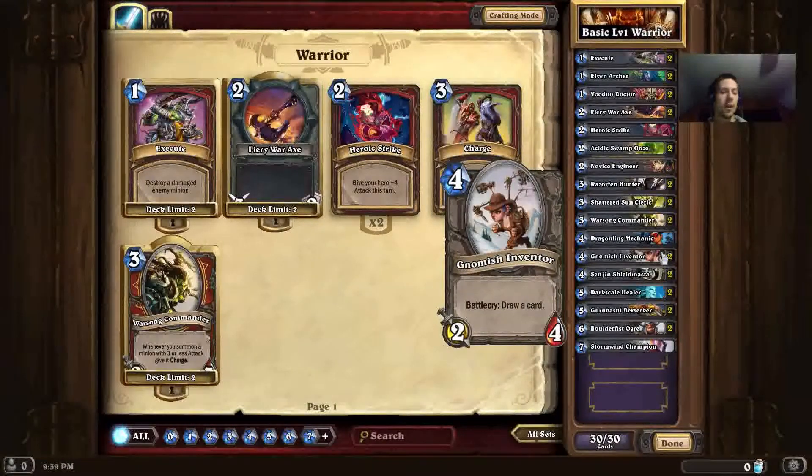Next up we have Gnomish Inventor, another minion that only has 2 attack, so it works with Warsong Commander. It's similar to Novice Engineer in that it allows you to draw a card. Since you already have that free card added to your hand, if it also trades into something and kills a minion, that's just icing on the cake. Its stats are decent — pretty good at killing 2-cost minions — so you should get solid value out of it when you combine it with the extra card draw.